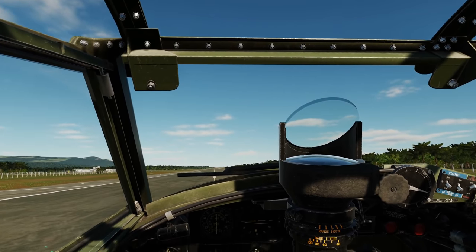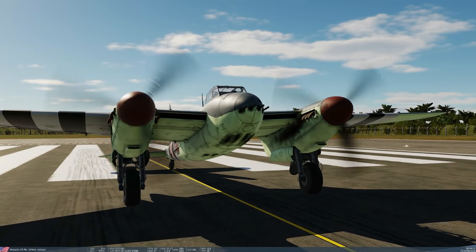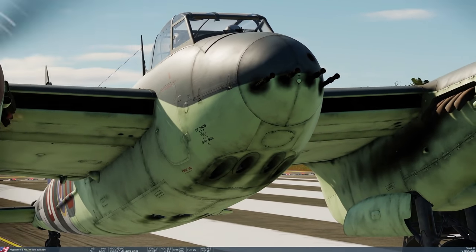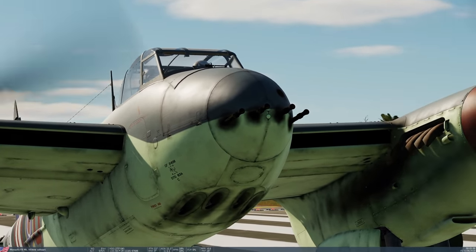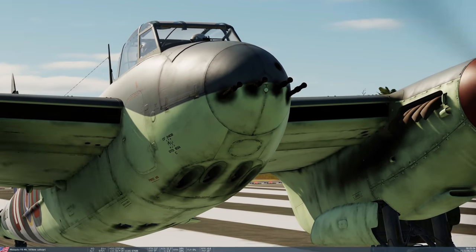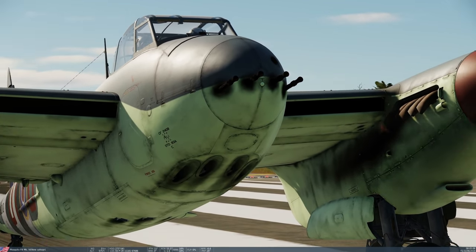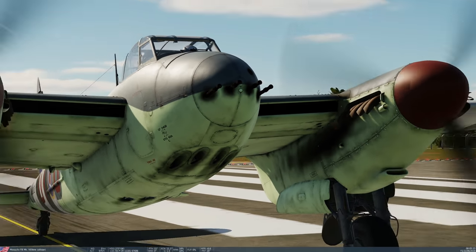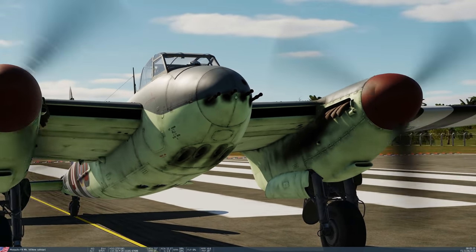In terms of weapons, probably the best thing about the Mosquito is that with the engines moved from the fuselage, there's loads of room up front. We've got four .303 machine guns and four 20mm cannons — eight guns total, all on the centerline of the aircraft, so there's no convergence to worry about, making it an extremely awesome gun platform.